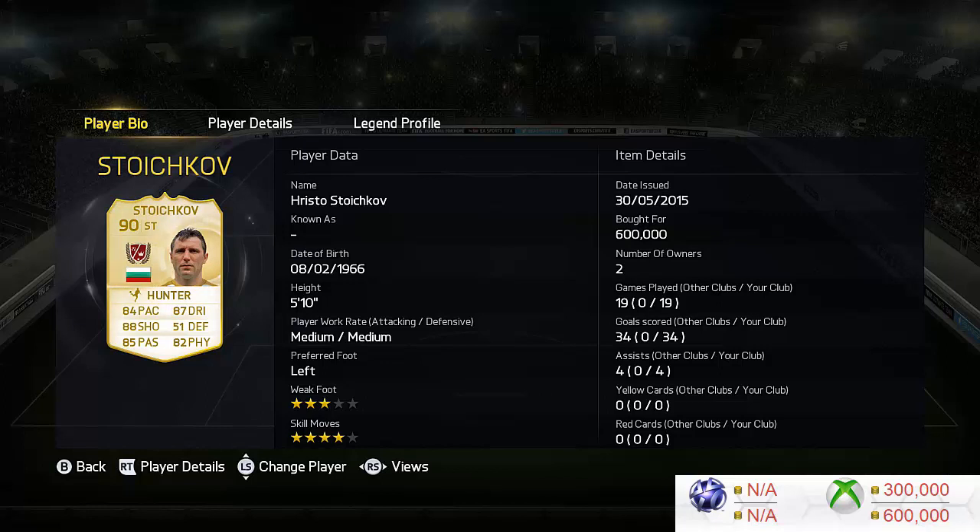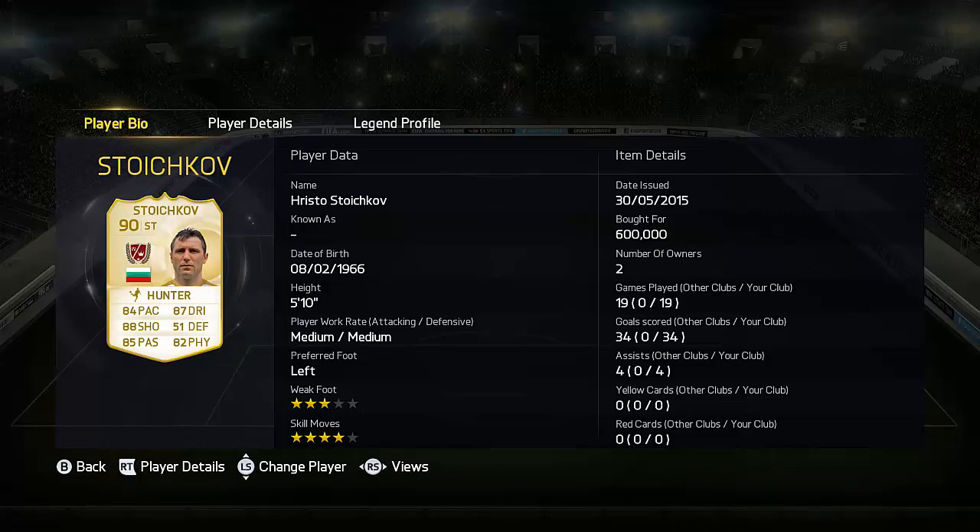Let's talk about this card. One of the first things you will notice is it does look like an awesome card. I do want to talk about the price — his price range at the moment is 300 to 600k. There's a reason he's not hitting the market at all, not just because he's new but also because he's got such a cheap price range, which is absolutely incredible.